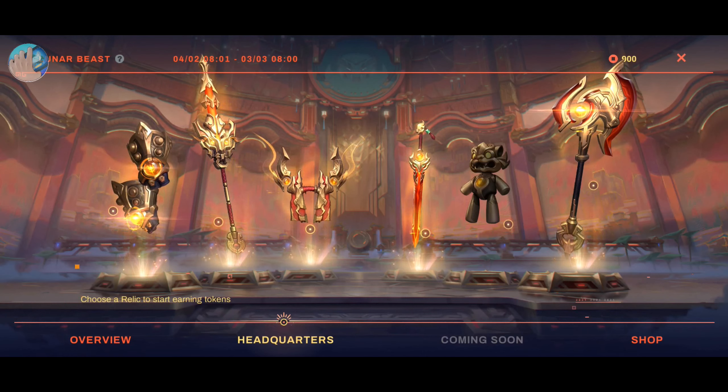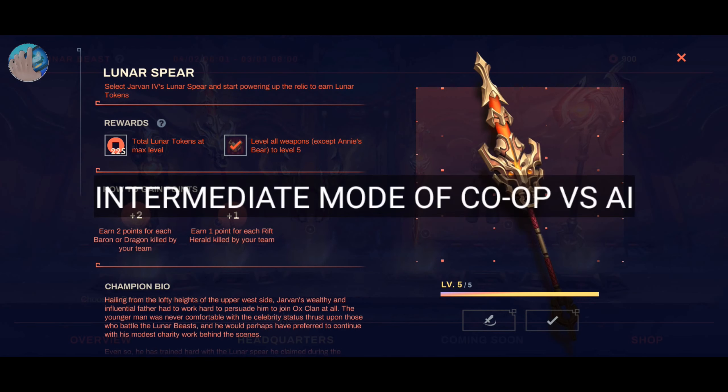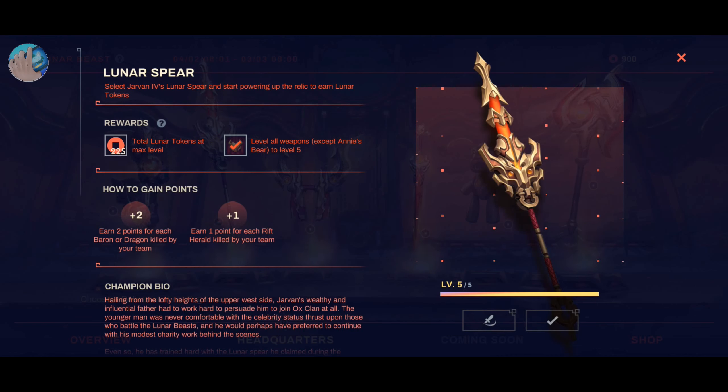The Lunar Spirit quest, however, should be done in the Intermediate mode of Co-op versus AI, because it requires you to kill dragons and the Rift Herald. Delaying the game gives you the opportunity to kill every dragon and Rift Herald respawn. The Intermediate mode has tougher opponents, so you can wait longer for dragon and Rift Herald respawns.